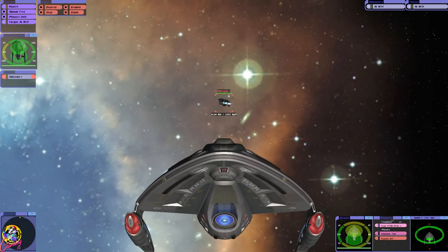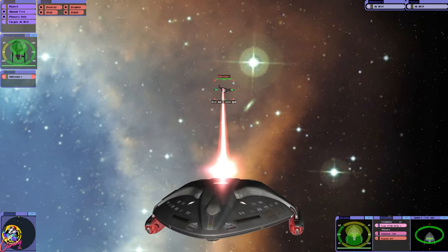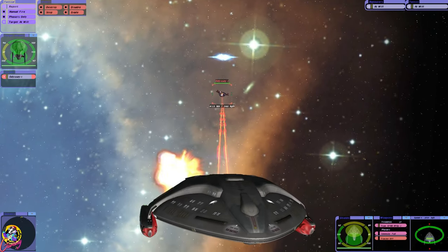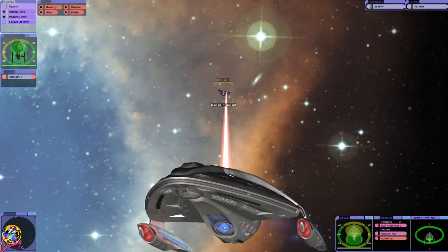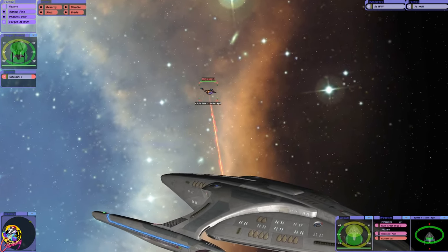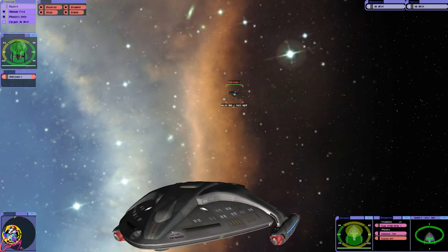One of their shields is down to 60 percent, that's good. Now if I can just dodge these quantums for a little bit — we do have excellent maneuverability with this ship, that might actually be an advantage for us. Let's see, can I hit them from here?